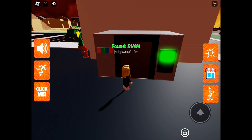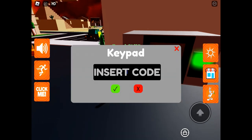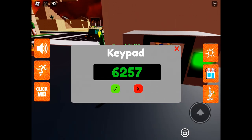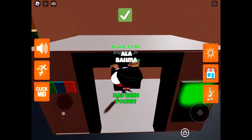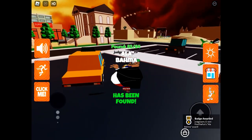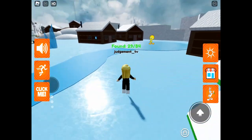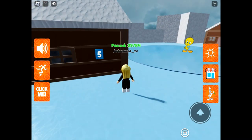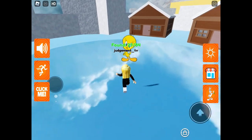Here is the code for the code door - it is 6257. Making our way around the snow area now, and as you can see that is where you could find the third number for the code door.